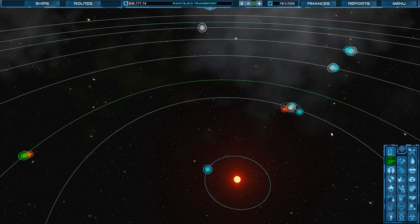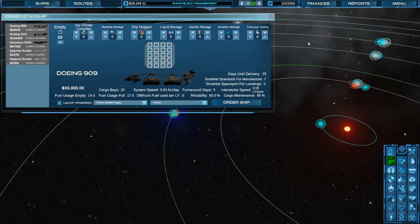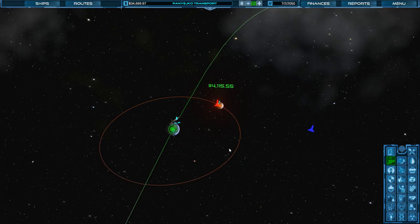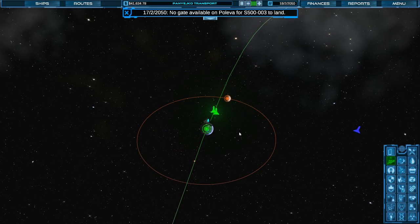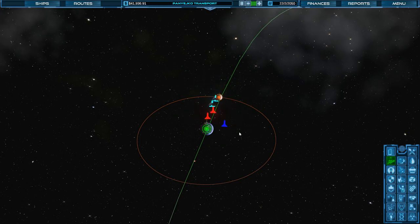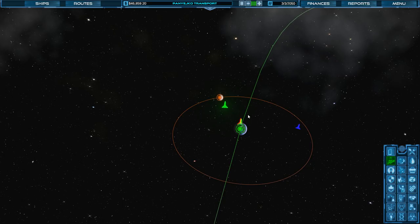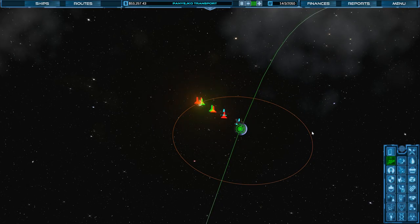So now we just have some time to kill. Let's turn up the speed. We've got a little bit of profits coming in. Now we do start with a $100,000 loan, which is going to be kind of expensive on our monthly profits because of the loan repayments. So it might be worth trying to pay off that loan as soon as we get ourselves up to $100,000. I'm going to see if we end up with a lot of ships hovering around, but it seems like they've kind of balanced out as far as the back and forth transport goes.